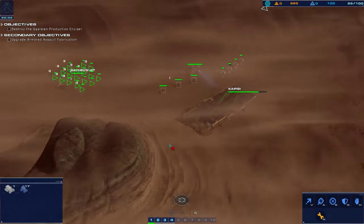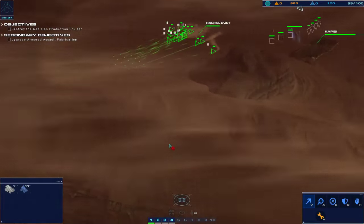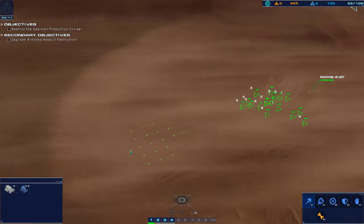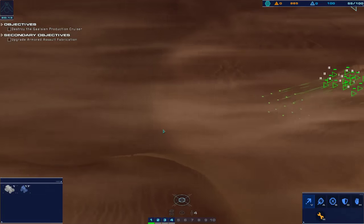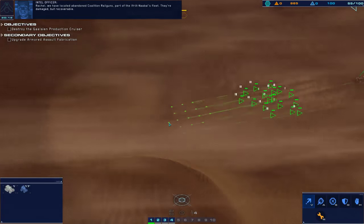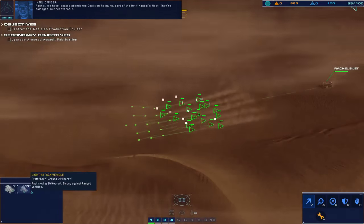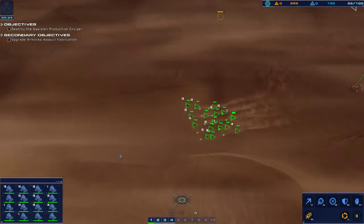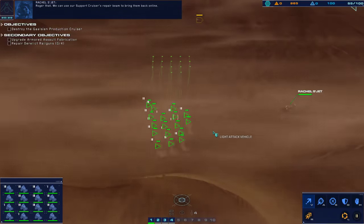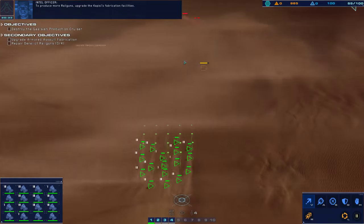Time to do some scouting. We're moving out. Rachel — we've located abandoned coalition railguns, part of the Afrit Nabal's fleet. They're damaged but recoverable. We can use our support cruiser's repair beam to bring them back online. To produce more railguns, upgrade the Kabisi's fabrication facilities.